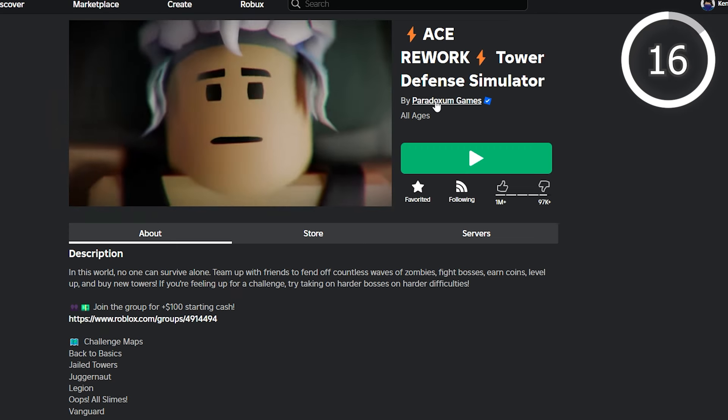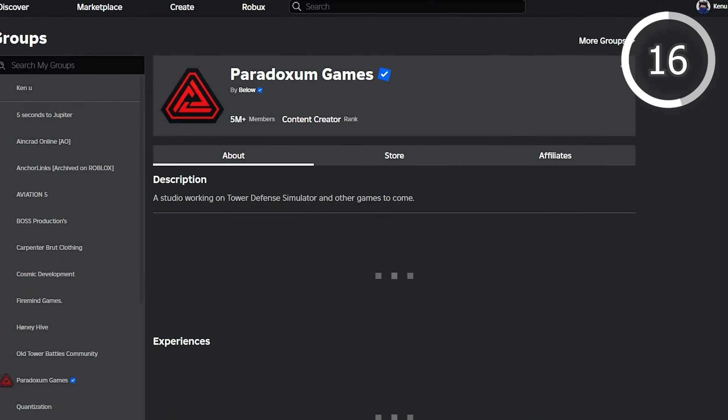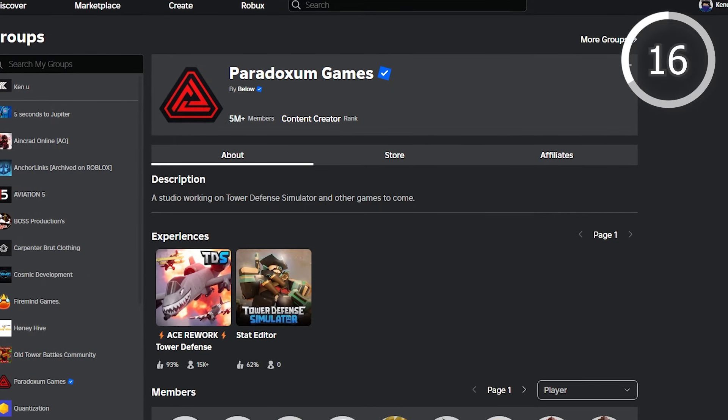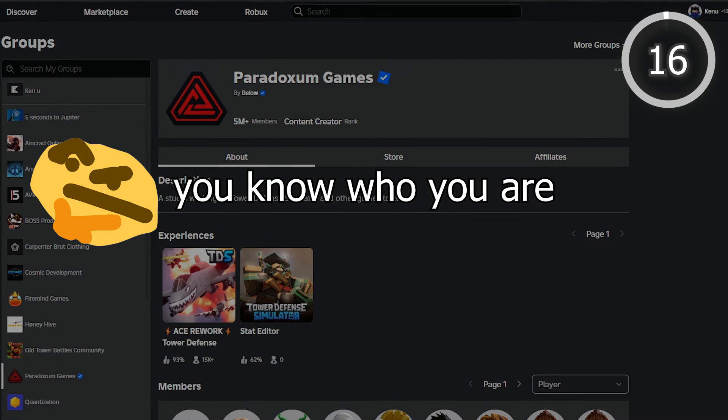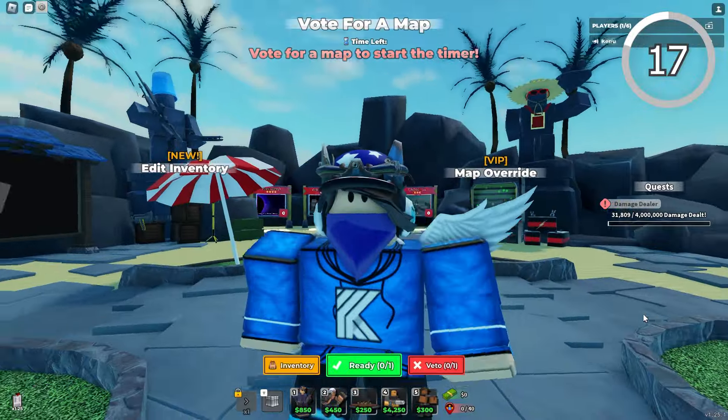Join the Roblox Paradoxims group for 100 extra starting cash — most of you have, but statistically at least one of you hasn't. Generally, playing on more difficult maps with multiple lanes isn't worth the extra rewards, though it is a good way to challenge yourself.